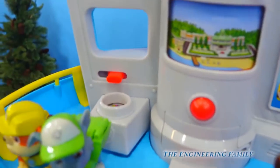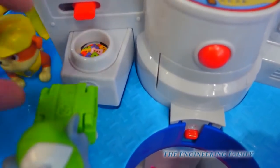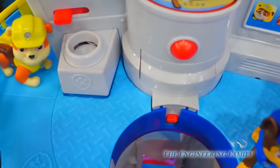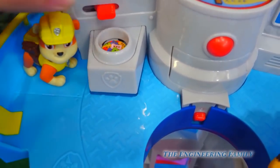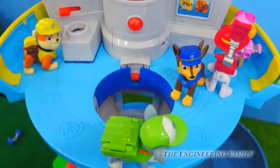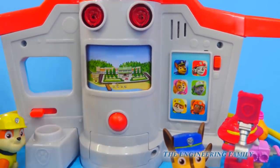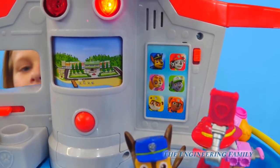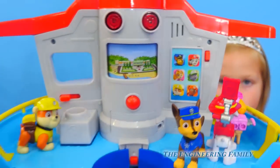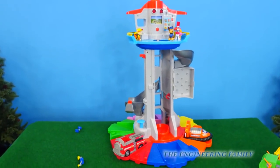Right through here you can actually look through the periscope. All I see is a blue wall. And right here there's a button. We have an emergency — Kelly the cat is stuck up in a tree. He's a pup to help us. Chase! Chase is on the case. You can count on us. So that is how we can play with the super fun My Size Lookout Tower.